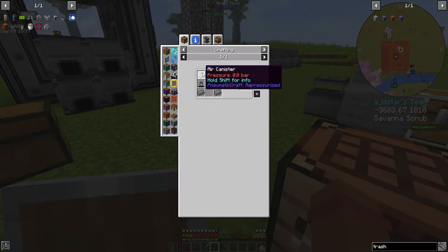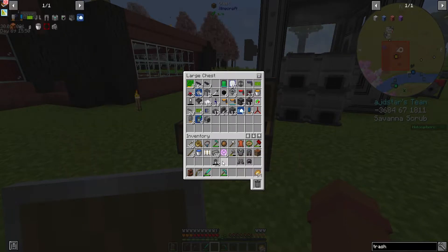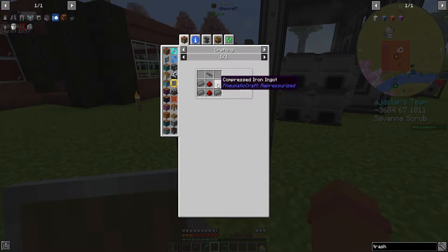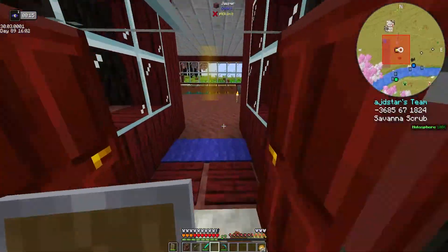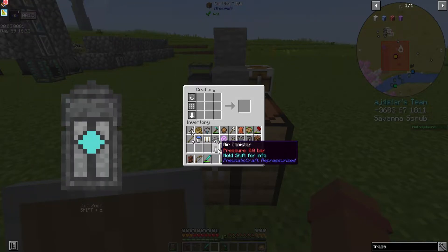Fifteen, sixteen, seventeen, eighteen, nineteen, twenty, twenty-one, twenty-two. So we need 22 air canisters. Luckily, we already have 12. How do we make air canisters? We need some redstone. Now that we got our redstone, we have our pressure tube and we have our compressed iron. We have 22. How much did I say I needed? 24? I'm just going to make all 10. So that's 22 air canisters.